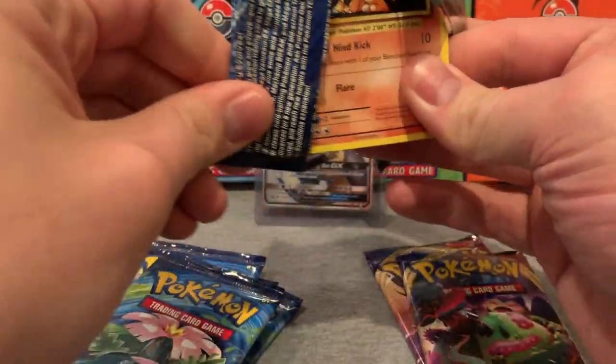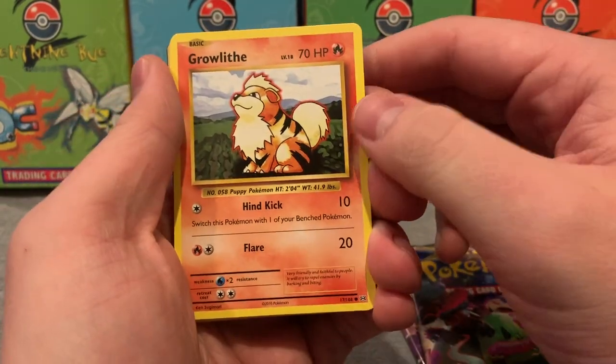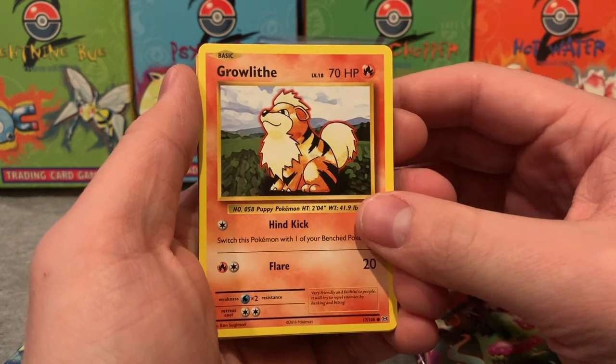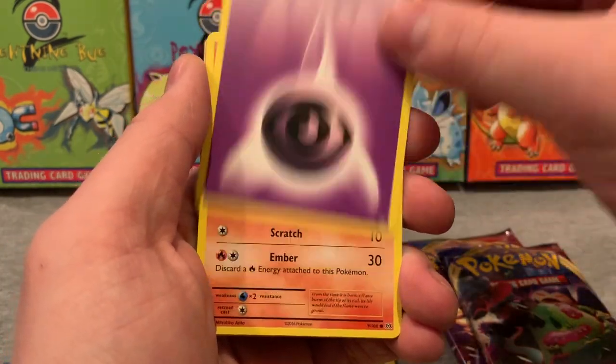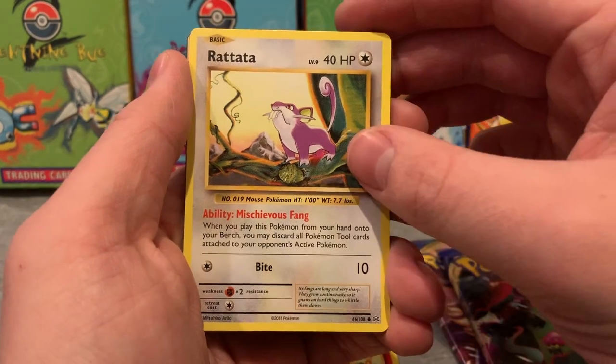I really want to pull that holo Charizard because I mean, come on, who doesn't want to pull a holo Charizard — regardless of whether it's in Evolutions, Base Set, or Base Set Two. Growlithe, Pikachu, Psychic Energy, Charmander. Is that a good sign? Rattata.